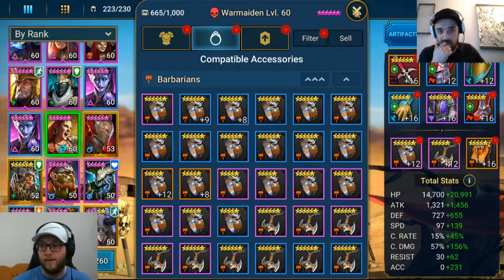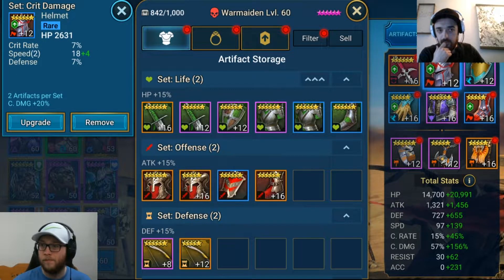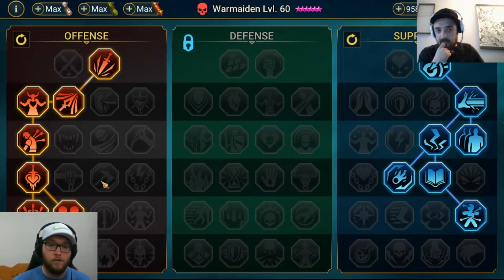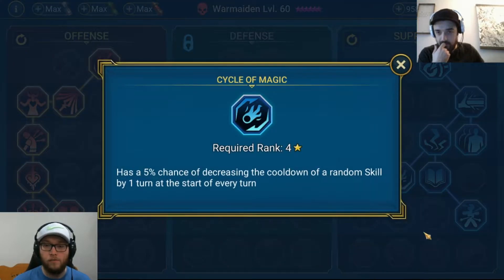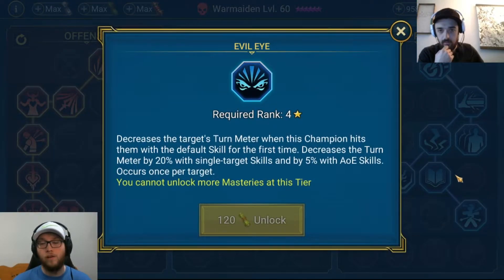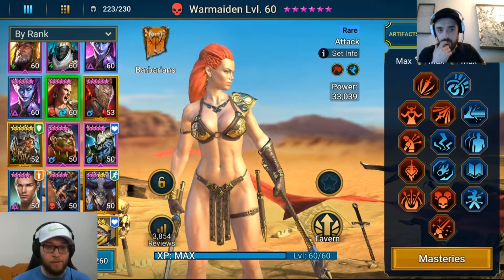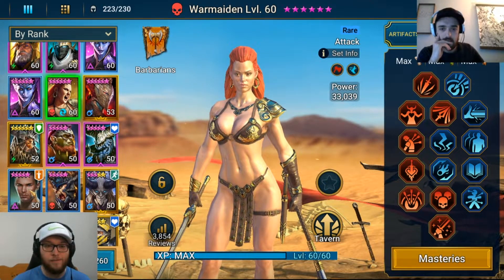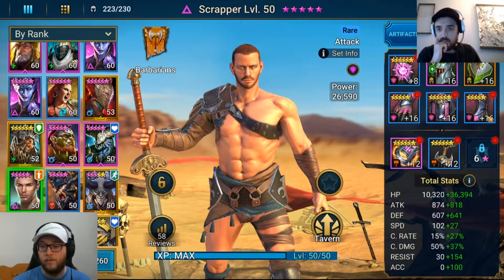The second Coldheart has a level 8 crit damage banner — definitely doable gear. For War Maiden, I made her the fastest on my team, about three speed faster than the first Coldheart. Her crit damage is decent; she's in a Crit Damage set. I should have put her in Cycle of Violence to reduce her A3 cooldown more often, and probably swap Lord Steel for Evil Eye for the chance to decrease turn meter.